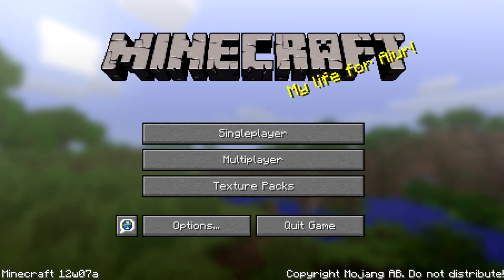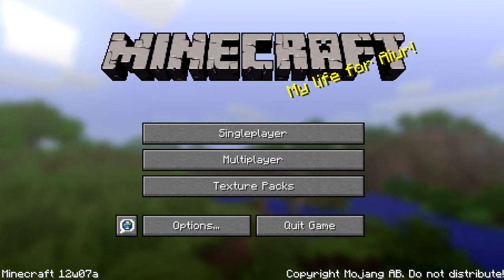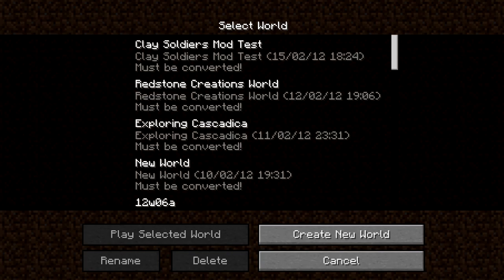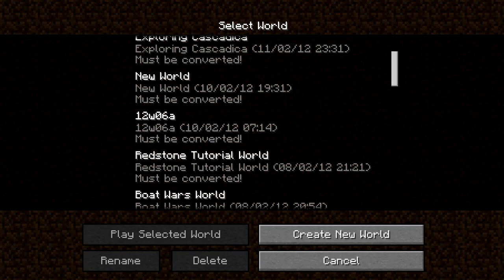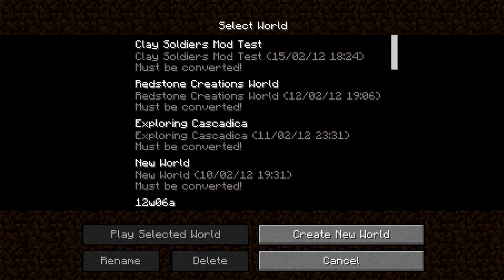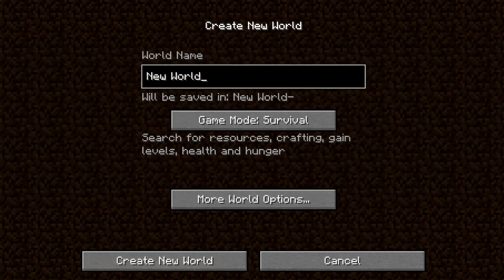First off, introduced in this build is a new save format called Anvil. All your worlds need to be converted, but it'll keep the old MCR region format world for you, just in case you want to go back.